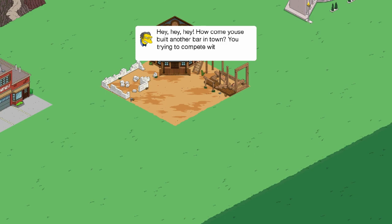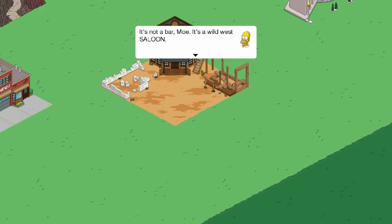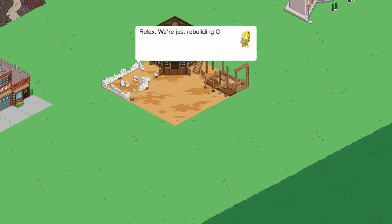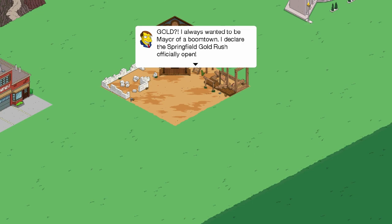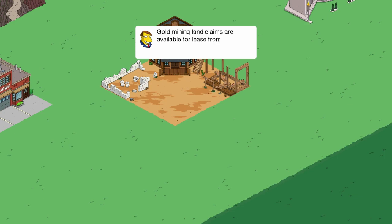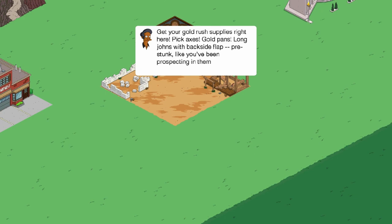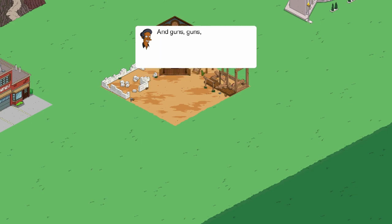'How can we just build another bar in town? You trying to compete with Moe's?' 'It's not a bar, Moe. It's a Wild West saloon.' 'It's got horse poop on the stairs, rot gut in un-mugged bottles, guys shooting each other over poker hands — it's way nicer than my place.' 'Relax. We're just rebuilding Old Springfield so that there will be piles of gold in today's Springfield.' 'Gold? Did you say gold?'